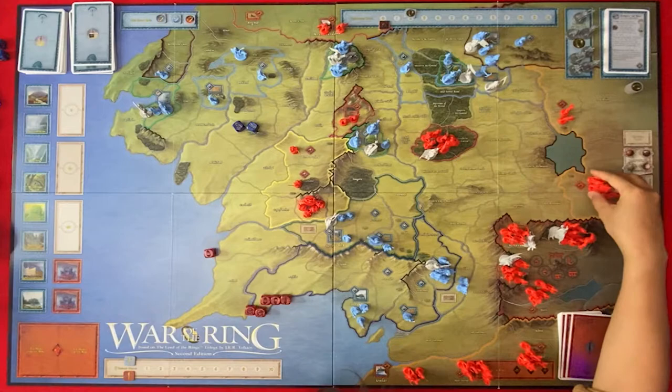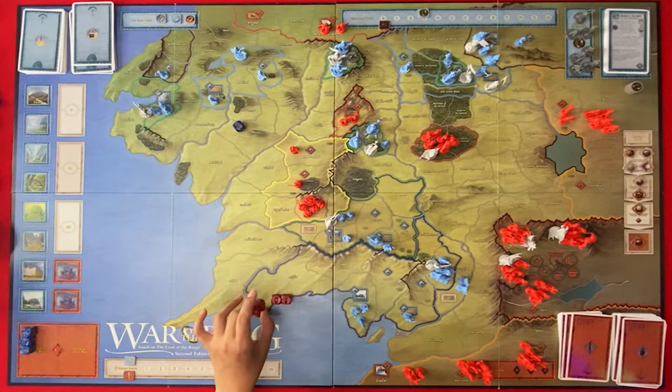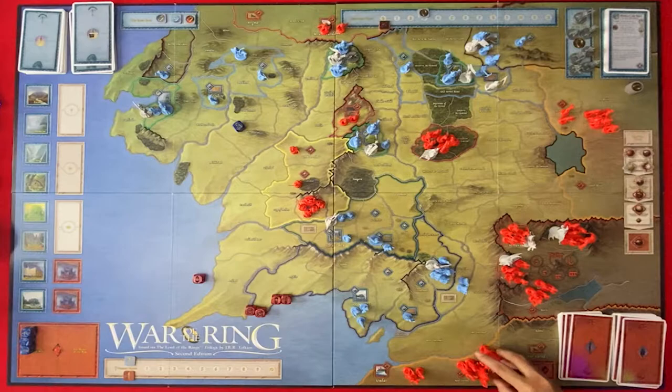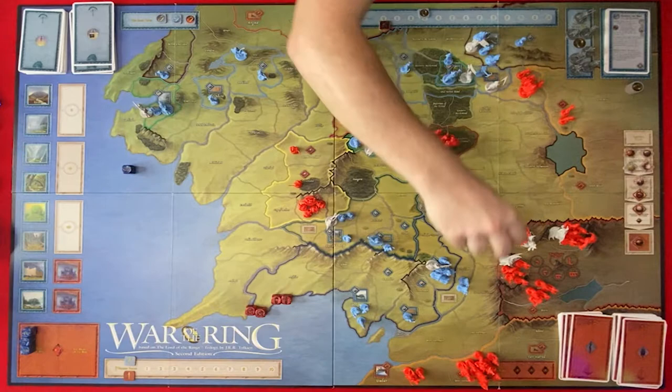I'm going to use an army die to move two armies — I'll move this army here and this army here. I'm going to use the character dice to move the fellowship along. So three of these actually go into the hunt for the ring box. I'm going to use another army die to move two armies. I'm going to move this army here — that's one — and I'm going to move this army here. I've got an army or a muster, so I think I'll move two armies. I'll move this one from Osgiliath and I'll move these guys into Helm's Deep.